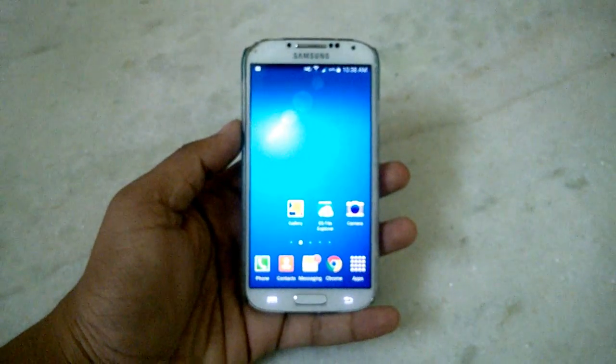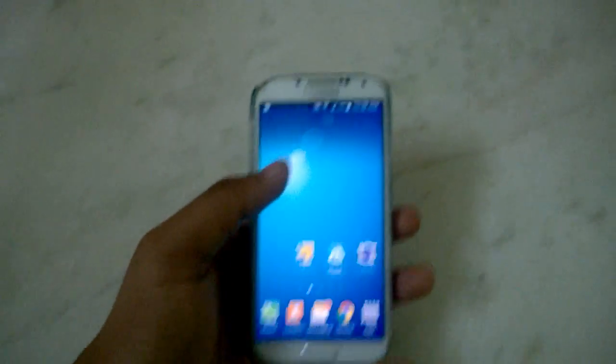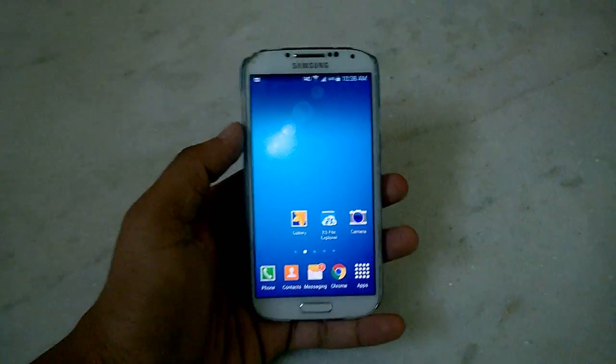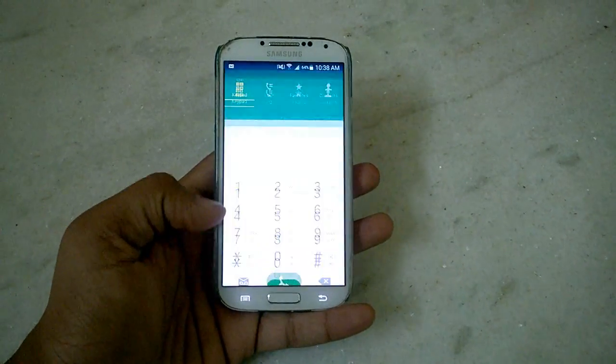Welcome to RGS. I'm running late today so I'm going to give you this super fast review on how to get only 2G in Samsung Galaxy S4 on AT&T, Verizon, or whatever carrier you have. For this you need to go to the phone dialer and enter the following code.